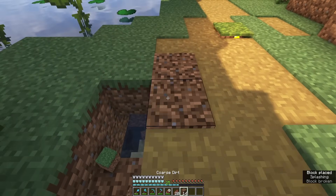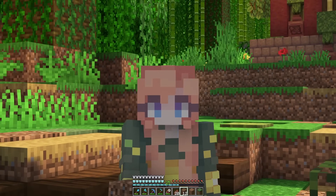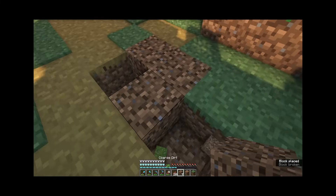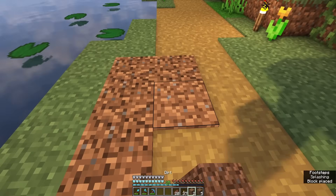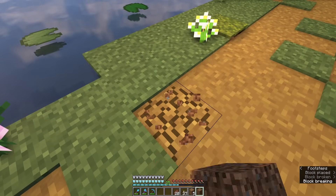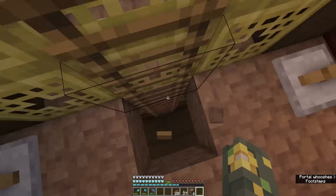Now that we've officially finished decorating both our storage room and our bamboo farm, there's something we haven't talked about yet in this world — going to the End and fighting the dragon and getting an elytra. So I want to grab a water bucket, some potions, and a jack-o'-lantern to prepare for the dragon fight. Once I make my paths look cute — they must look cute — we're going to do a little bit of decorating along the edge using coarse dirt. While we're over here, we're going to go over and see what we have in our potion area with our blaze rods.